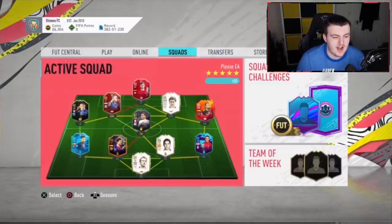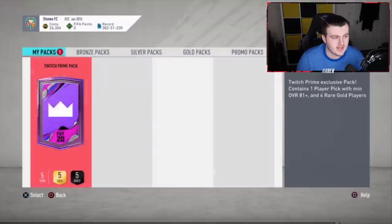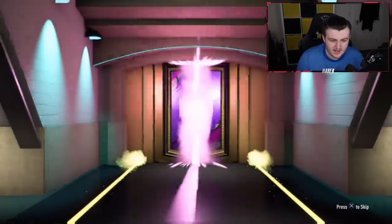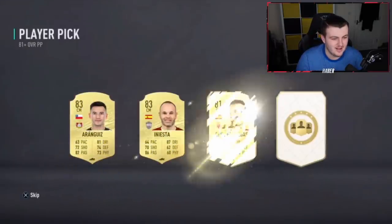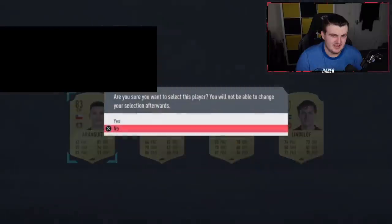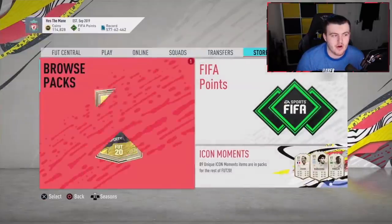Next pack. We still haven't got a huge pull — we've had some decent ones but not a huge one yet. No board in the first pack, but the player pick is where it's at. Come on EA, please give us something... yikes. Let's pretend that didn't happen and move on.